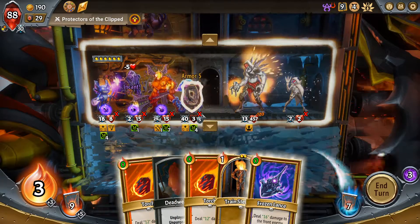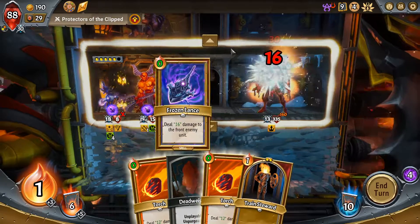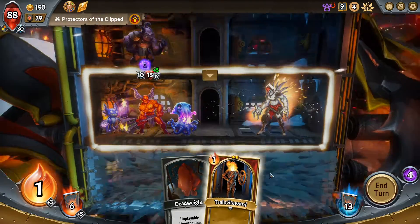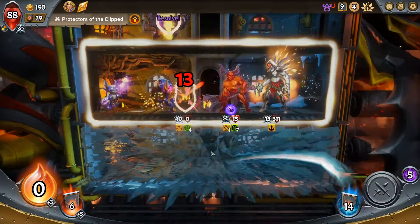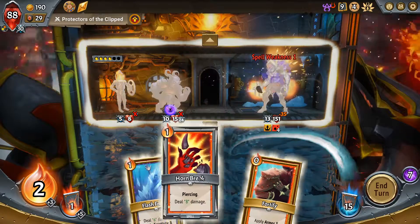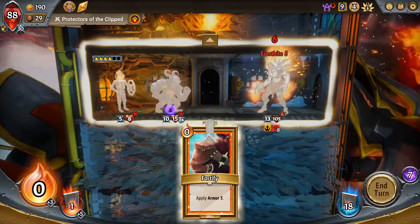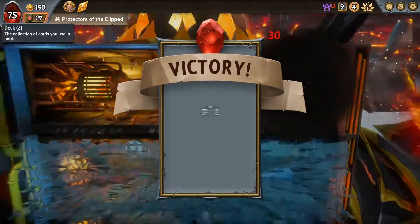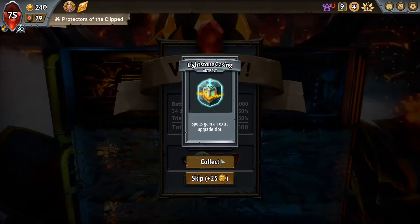Does he have sweep? He doesn't. I guess I want to use this. How much damage do you have? 13 — so I will have to put you behind. What other monsters do I have in my deck? Probably none. He has a lot of spell weakness on him so I can probably one-shot him with spell weakness. Only 40 damage — really? I guess I'll take some more pyre damage, but it's a win overall. He took 34 pyre damage — oh my god. Spells gain an extra upgrade slot.